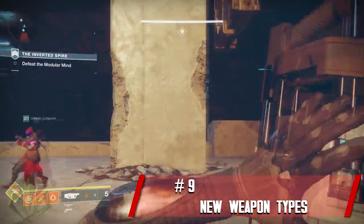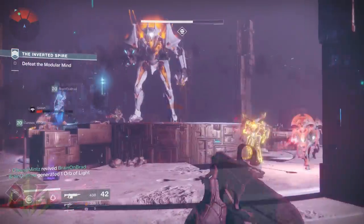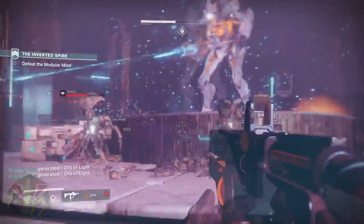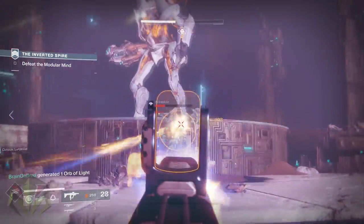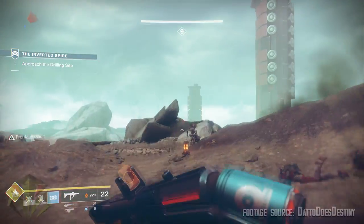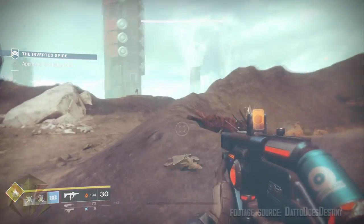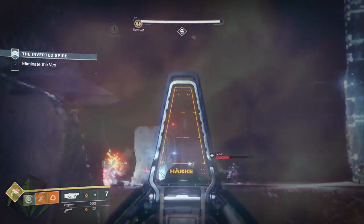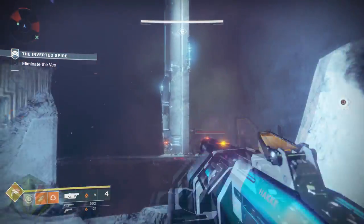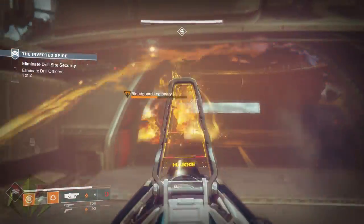Which brings me to new weapons. In the preview build there were two new weapon types: submachine guns and the grenade launcher. The submachine gun had a drastic damage drop-off at medium range but melted at close range — meaning you'd better treat it like a long-range shotgun and not much else. As for the grenade launcher, it felt pretty powerful. Obviously not as accurate or powerful as a rocket launcher, but what it lacked there it more than made up for with rate of fire combined with a fairly quick reload speed. I actually really liked the grenade launcher.